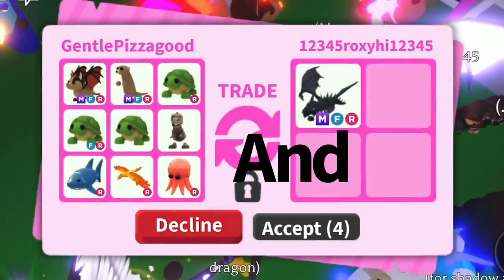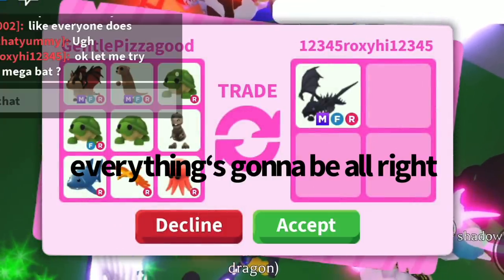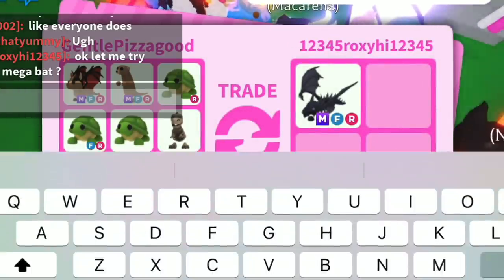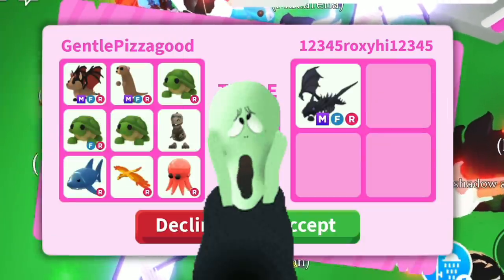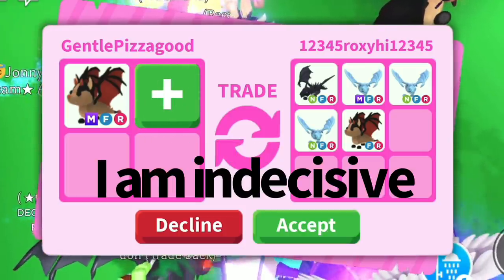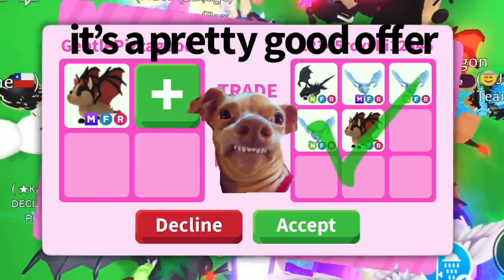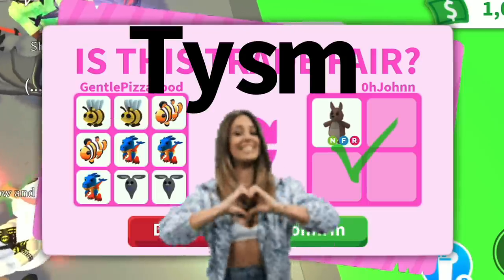Then I offered for a different mega shadow dragon from my friend Roxy, but unfortunately she didn't do it. That's okay, I'm not going to hold a grudge. Then she wanted to offer for my mega bat dragon — that was her offer. I'm still thinking about whether I want to do it. That was also me offering for two mega shadow dragons.